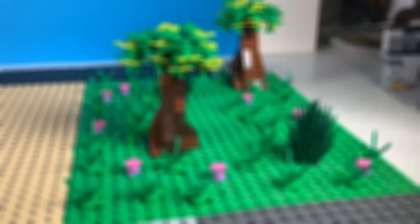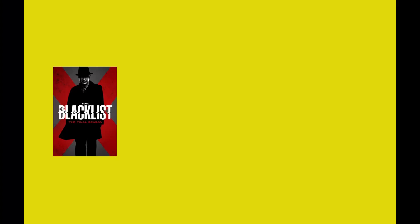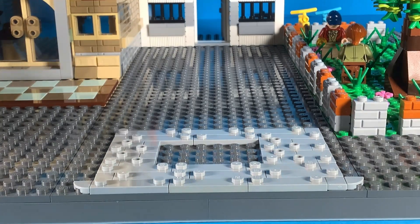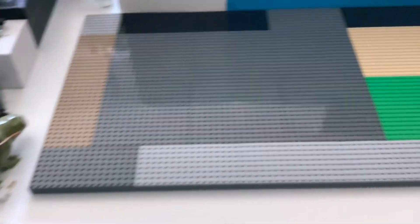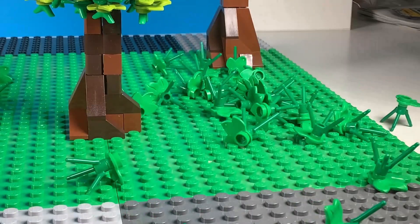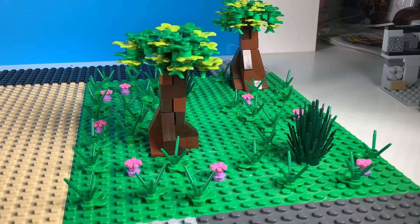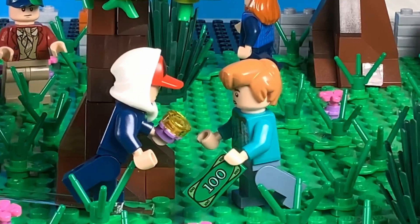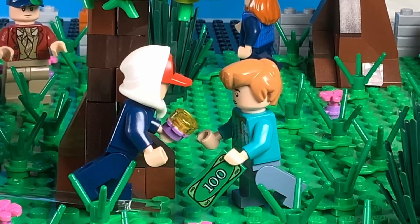Now only one thing is missing: the place for the dealer — and that is what we're gonna build now. My first idea was to build a park, because in my experience, only for movies of course, parks or popular places are the best areas to deal with something. I started with some lime green plates for the foundation, did two trees on top and some other plant pieces, and then I built a fence out of profile bricks. Then I put some dealers and customers in the park.